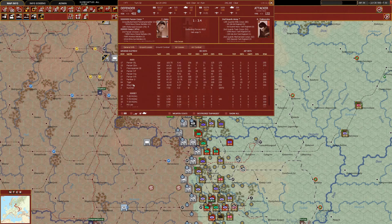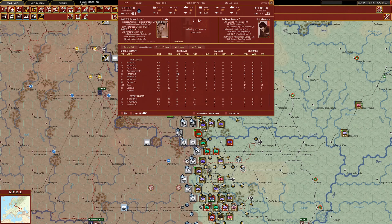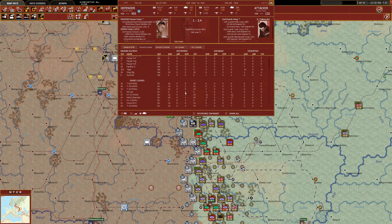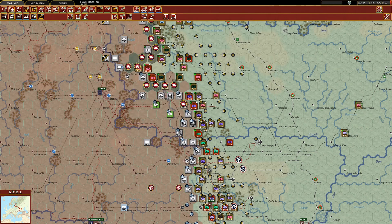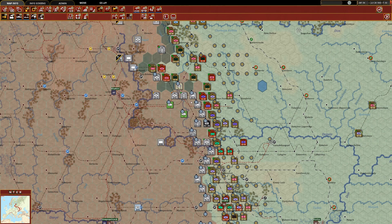Looking at the ground combat: 84 of their Tigers were involved — the Tigers alone destroyed 23 with AP hits and damaged a further 17. With HE hits they destroyed 59 units. The Panther Ds had 16 kills with AP hits — quite a bit. Let me look at those ground losses too — not many of them are from retreating, that's good. I kind of built that up knowing it was probably going to be a pretty big fight going after the big dog there.